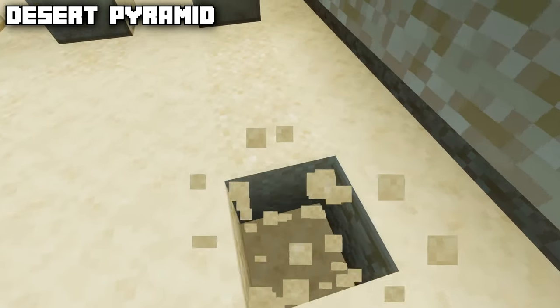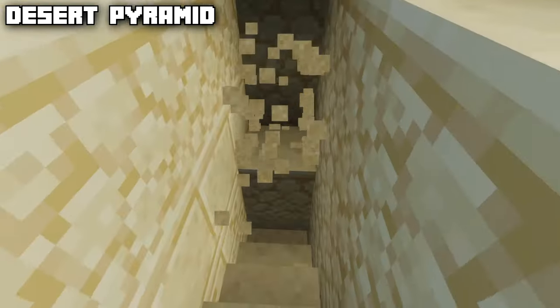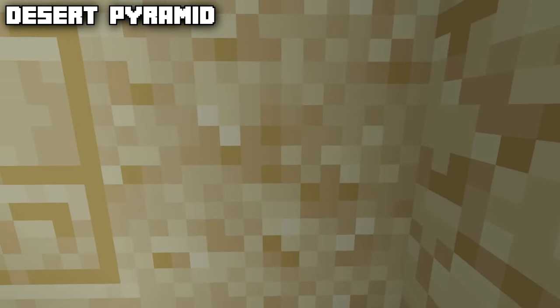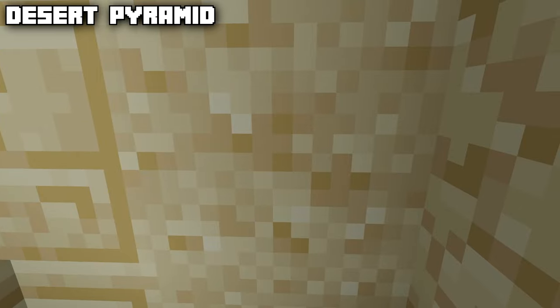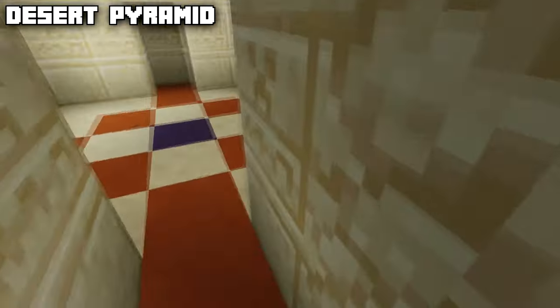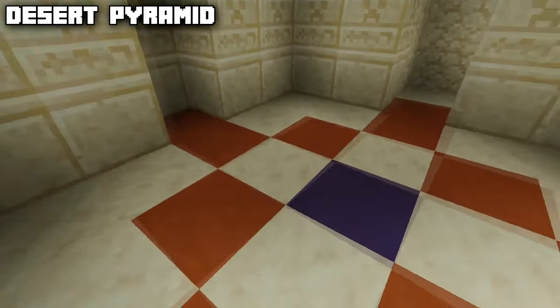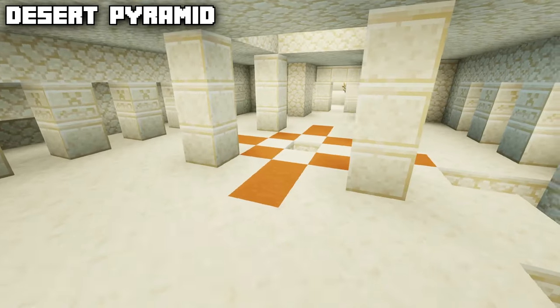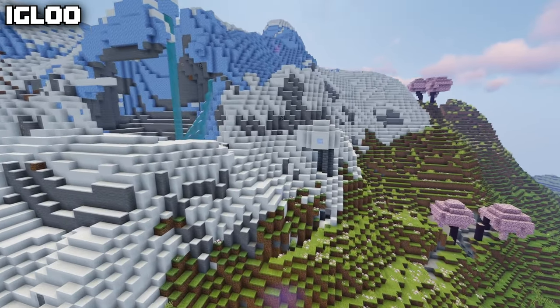At the back of the desert pyramid, below some sand, is now a staircase. Within this sand you can find suspicious sand to brush away for pottery shards and other loot. Once you've brushed away and removed all the sand from this room, it reveals another pattern on the floor, just like in the center room of the desert pyramid.